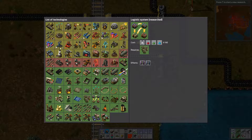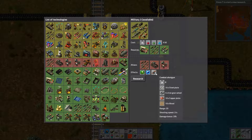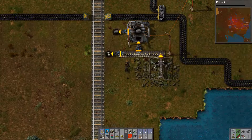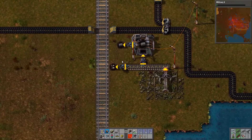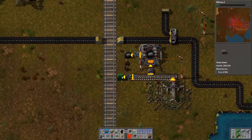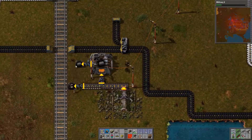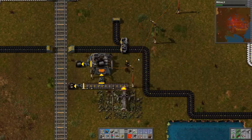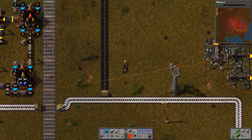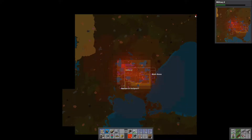If I do shotgun shell damage, military three, I get the combat shotgun. So I'm going to do military three to get the combat shotgun. I can also increase that chest size — two steel chests, that'll do me. Increase that one, chuck all that stone in there. That way I'll get more of this stone brick for building walls and stuff when I need it. Because currently I can't see hardly any enemies around me — it's quite strange. The nearest one's up there.